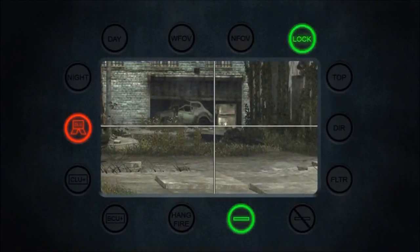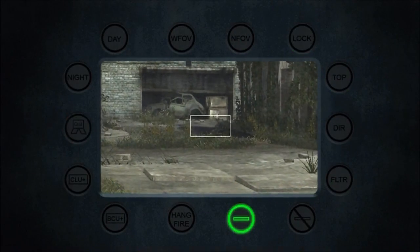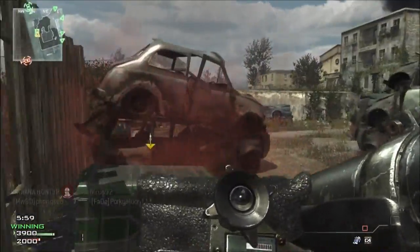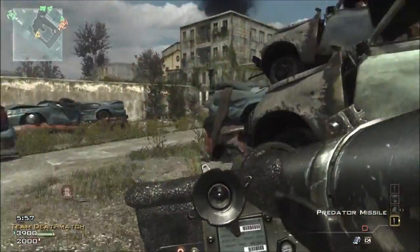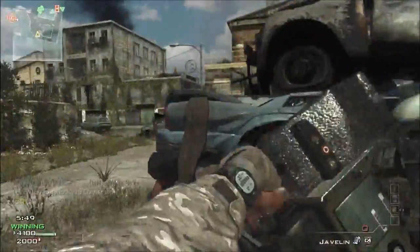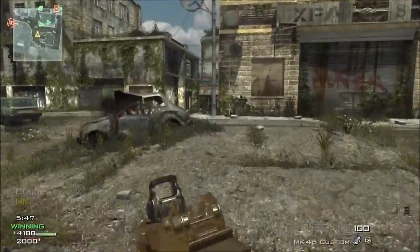As for attachments, you don't really need the kick proficiency. I suggest going with the attachments proficiency using the grip, but also using any other attachment. For this episode, I'm going with the holographic sight. It's one of the only weapons I can tolerate with this holographic sight — not sure why, I just enjoy using it, and I highly suggest having you guys check it out too.